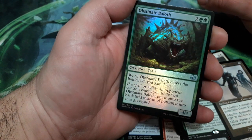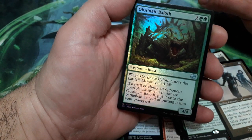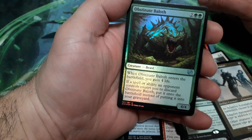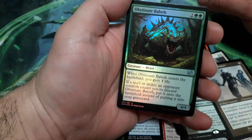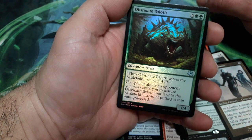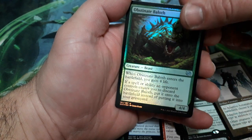And we have a foiled — Obstinate Baloth, 4 drops. When it enters the battlefield, you gain 4 life. If a spell or ability an opponent controls causes you to discard Obstinate Baloth, put it onto the battlefield instead of into your graveyard. And it is a 4-4. Crazy.